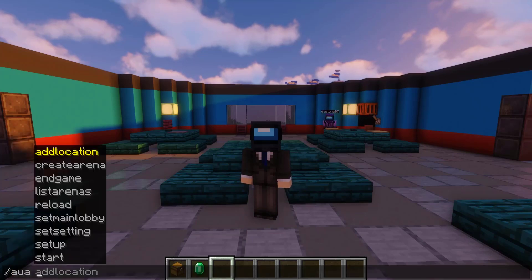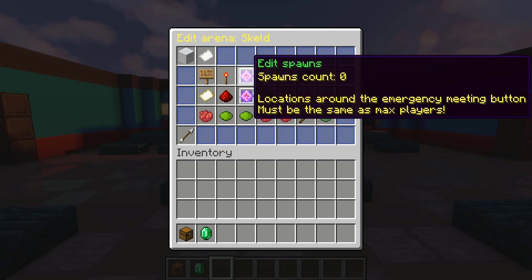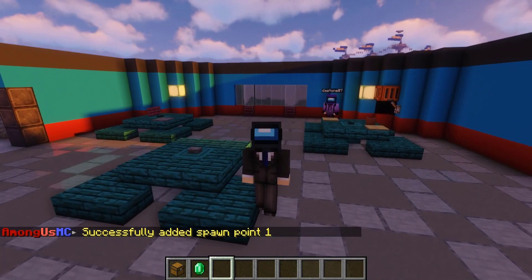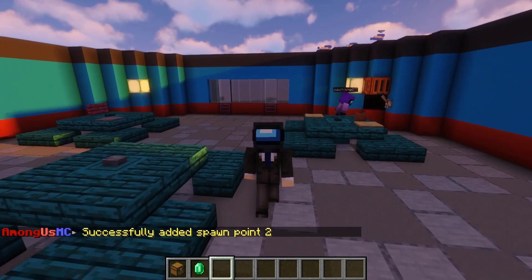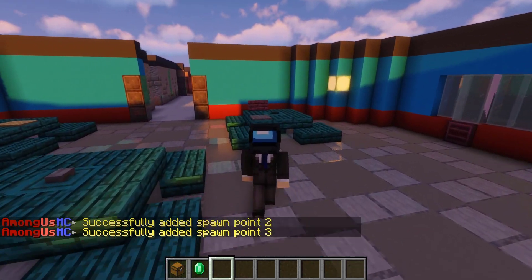Next up, we have a pretty easy portion, and that is going to be setting up the spawns. These are going to be spawns that exist around the emergency meeting button, and they have to be the same amount as the number of max players. So we actually have 12 here. We can go ahead and add in a spawn point really easily. We'll add a couple more for illustration purposes, and then you guys can just imagine us adding in the rest of the spawn points.